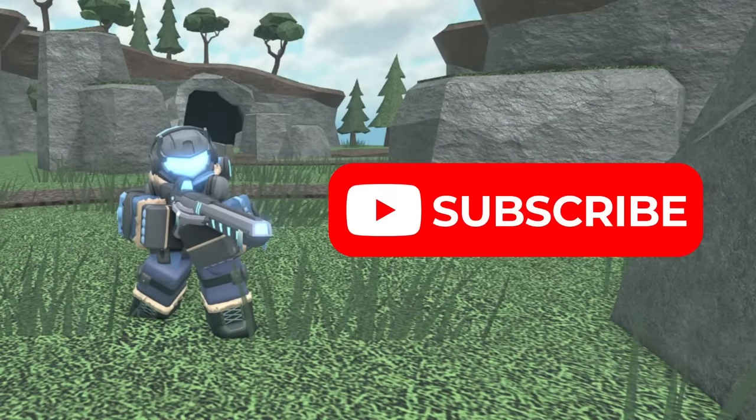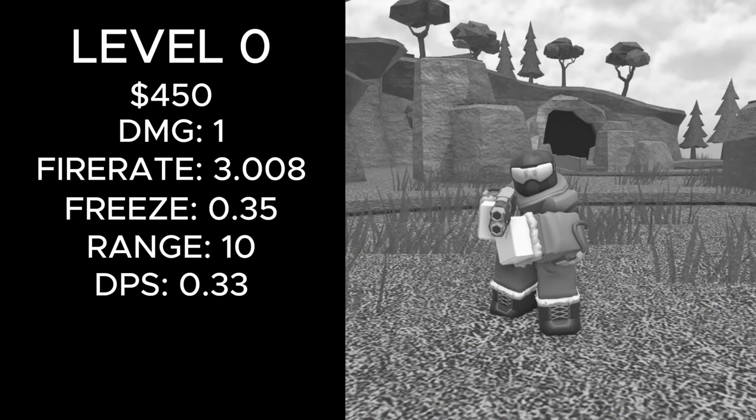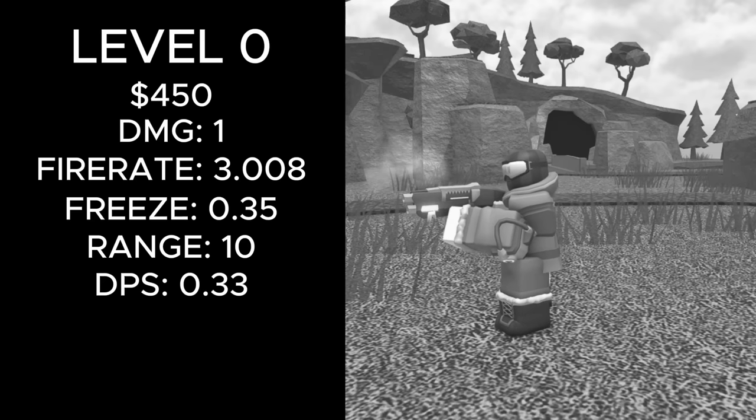Hit that like button and subscribe and let's get into it. It used to cost 450 cash to place, dealt 1 damage, had a fire rate of 3.008, froze enemies for 0.35 seconds, had 10 range and 0.33 DPS.